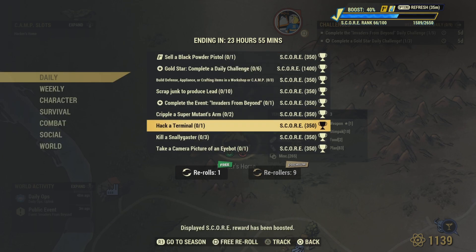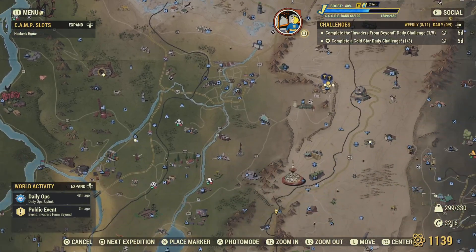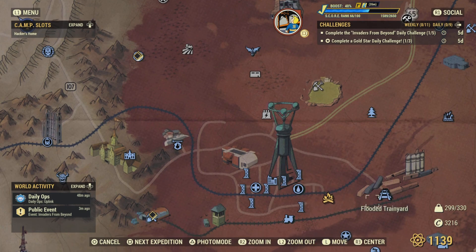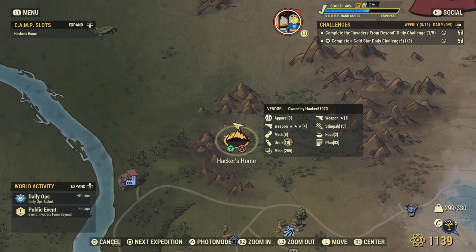To kill Noxious Gassers, go down to Watoga Train Station. Work your way down to Watoga — the train station is right there at the Flooded Train Yard. You'll find Noxious Gassers there; kill three to complete that challenge.